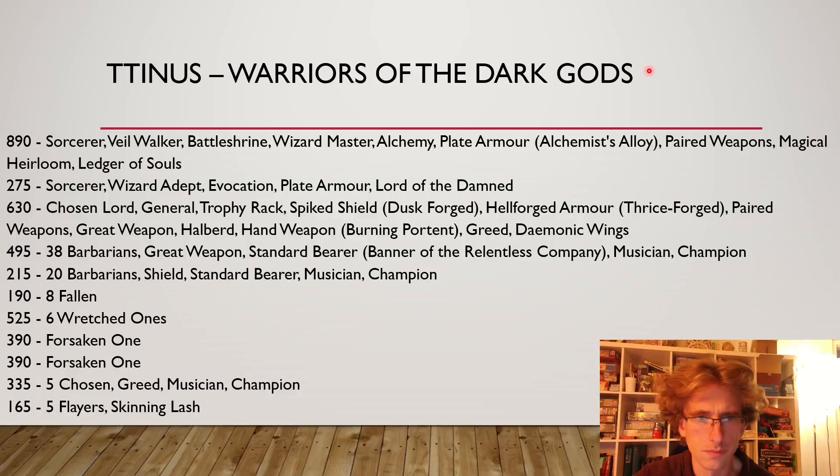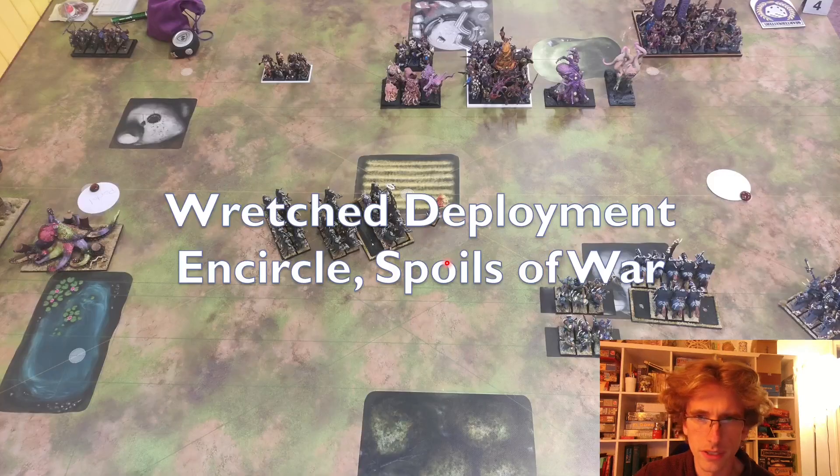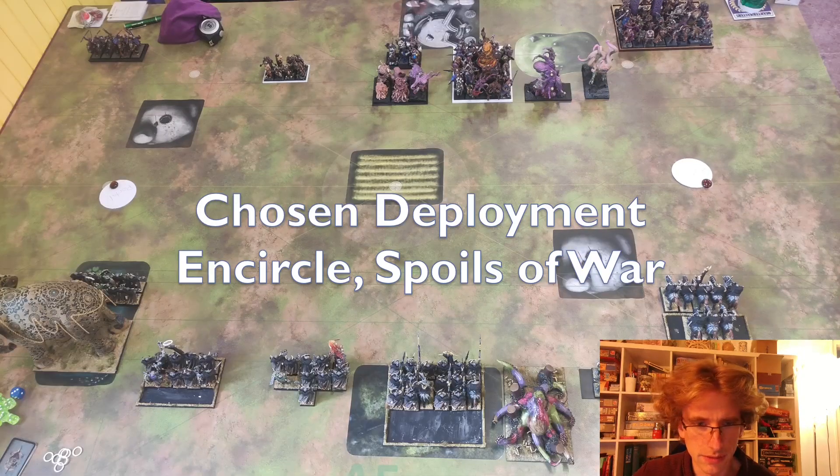This is my opponent's deployment. After dropping, he has a banner for Relentless Company on the big unit of Barbarians with great weapons up top, two Forsaken Ones, a small unit of Barbarians with wizards, the Ratchet Ones, Chosen, the Fallen, and the Flayers. For my counter-deployment, I'll mark out a couple of mistakes I made during this battle — it's one of the first times playing this list and a long time since I've used Hellmores.